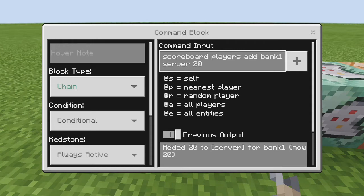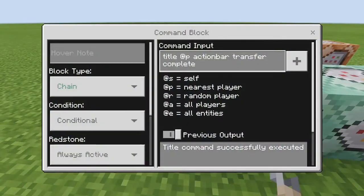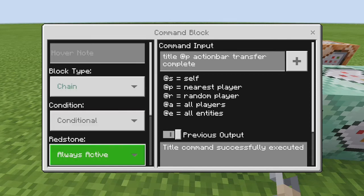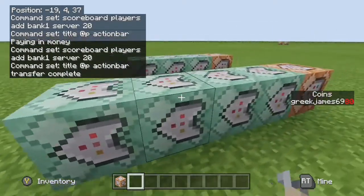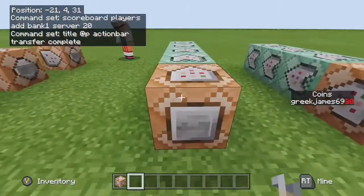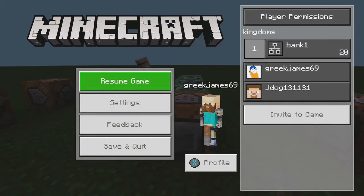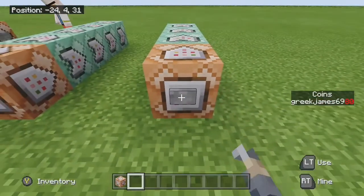Finally for pay-in: chain, conditional, always active — title @p actionbar Transfer complete. That pops up to confirm the transfer went through. All these chain conditional blocks only trigger if all previous conditions were met. You can see I put 20 in and the bank is up by 20.